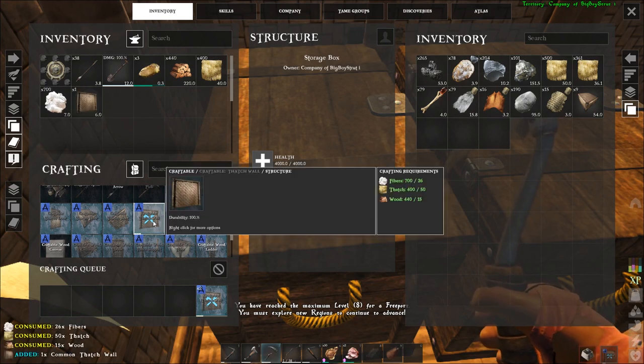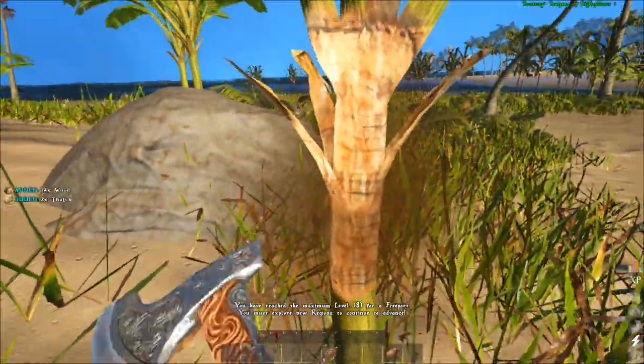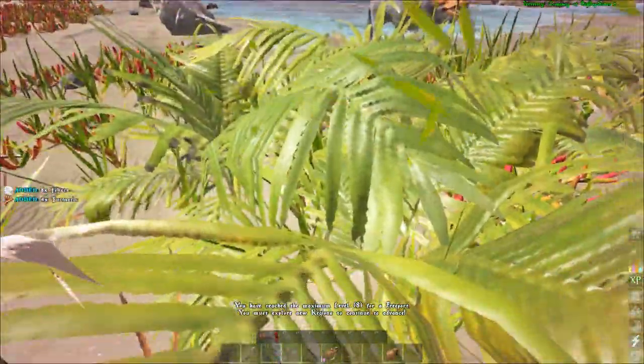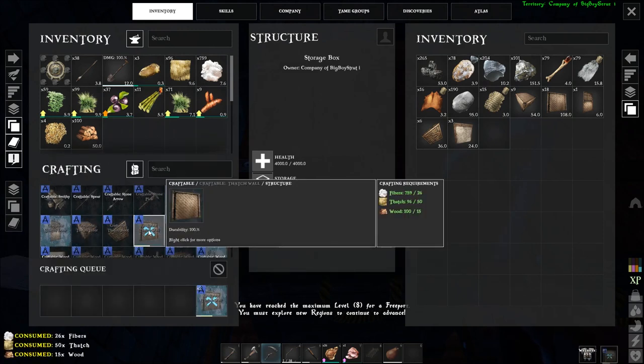The materials needed to craft thatch or wood houses are tons of wood, thatch, and fiber. You can get wood from using an axe on trees, you can get thatch from using a pickaxe on trees, and you can get fiber from either hand gathering plants or using a scythe. I've gone ahead and gathered the materials and built the pieces to make a small 3x3 house as you'll see here.